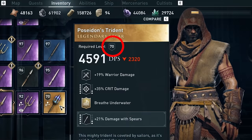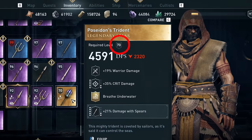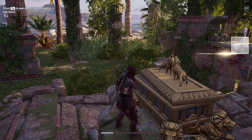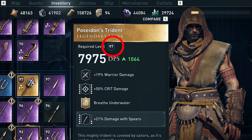For legendary gear not from the helix store, you can upgrade those gears or weapons almost for free by completing the set through cultist trees or reacquiring the gear using new game plus at a higher level. It will instantly upgrade all the gear levels of the entire legendary set to the level of the last item you got, or replace your legendary weapon with the new weapon at the level that you killed them at.